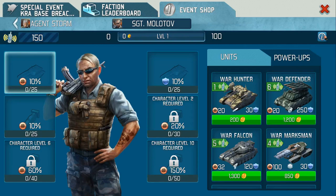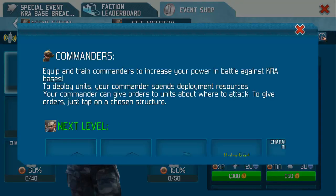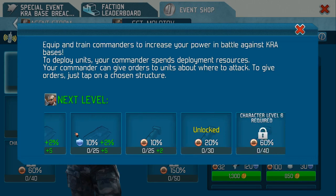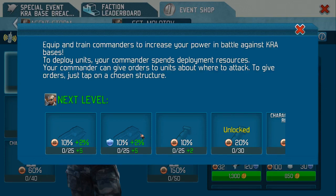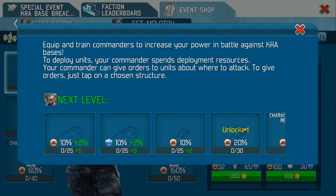When you click on the information tab, the information from Gameloft is sparse really. 'Equip and train commanders to increase your power' tells you what to do and that's it. And then it's got a slide thing here - there's nothing else you can click on. It's a little bit unfinished.